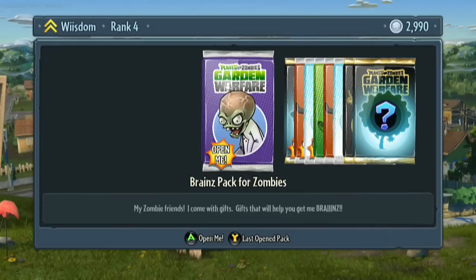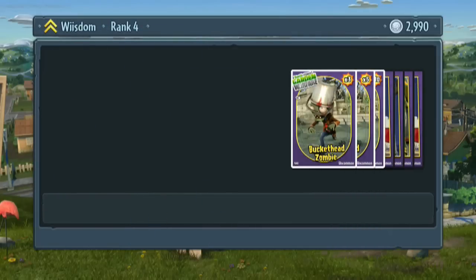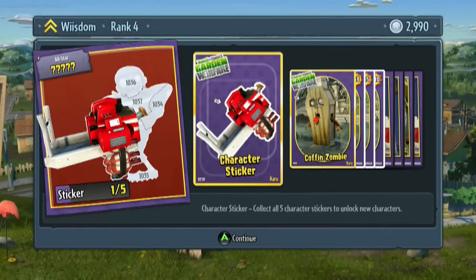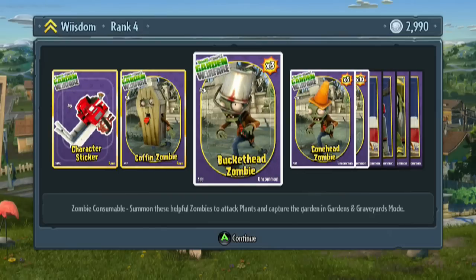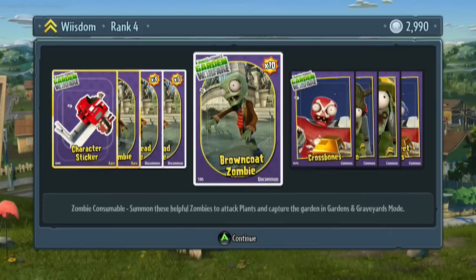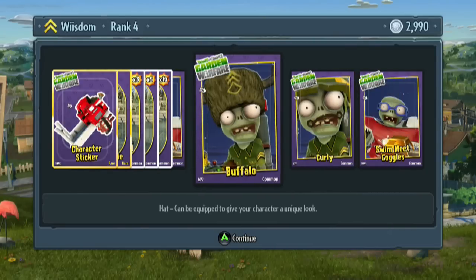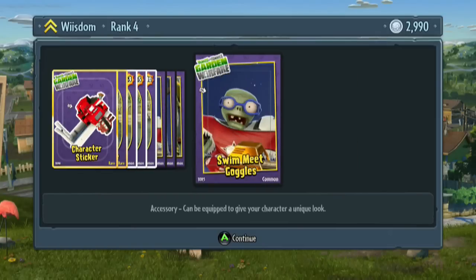Brain packs for zombies — let's go ahead and open that up. This one looks impressive. Character sticker, we got a piece of that. Coffin zombie — that's pretty cool, that's a rare one. Uncommon is the bucket head zombie. Cone head zombie, uncommon. Brown coat zombie, also uncommon. Crossbones, common. Buffalo, curly, and swimmy goggles, which are common. I guess you can equip that on your character.